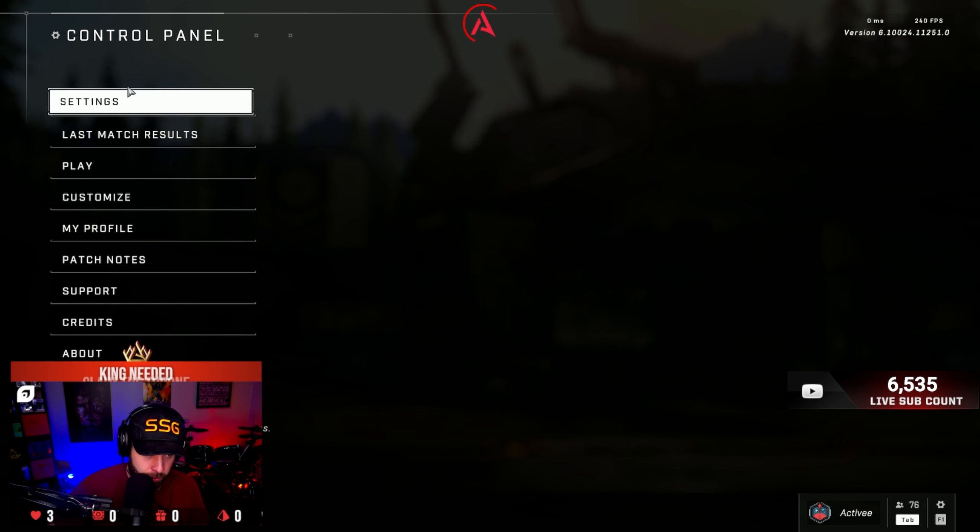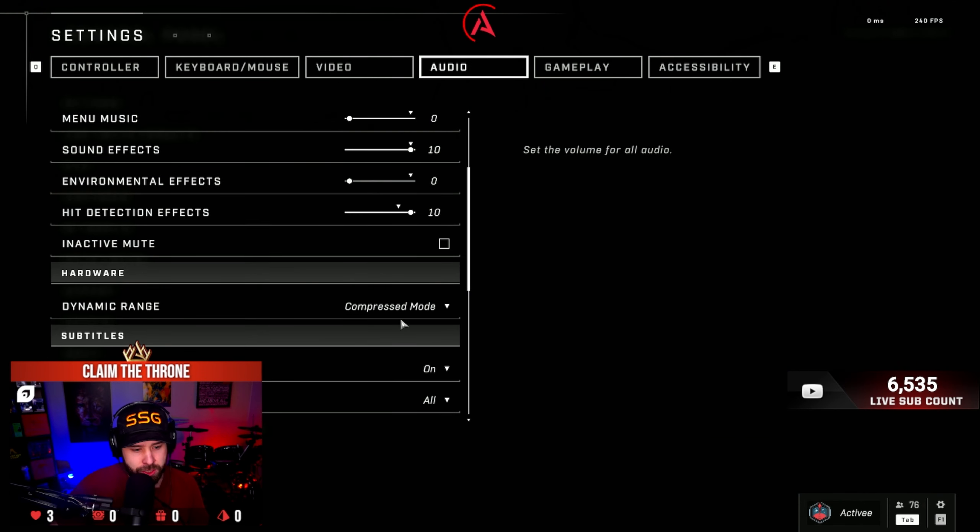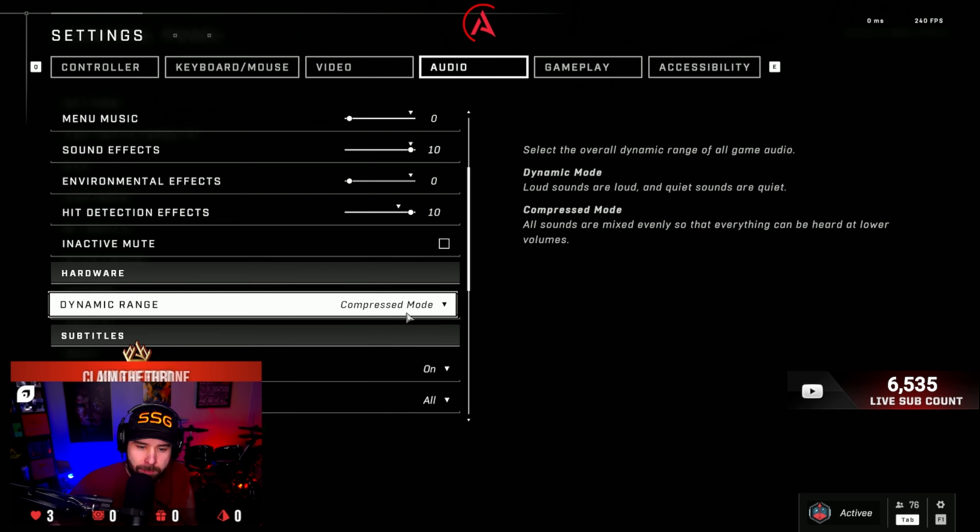Of course, we've got to get to the Halo settings. In audio, I use Compress Mode — you can use Dynamic Mode. It explains what those are on the right-hand side. Dynamic means loud sounds are loud and quiet sounds are quiet. Compress kind of makes everything even, so I like to hear footsteps as well as shots. The sounds are evened out so I can hear footsteps as well, especially with that nerf that came to the footstep audio in the most recent patch.